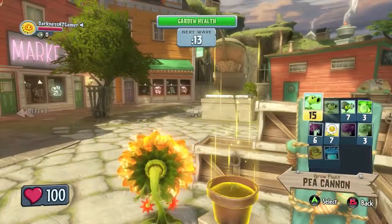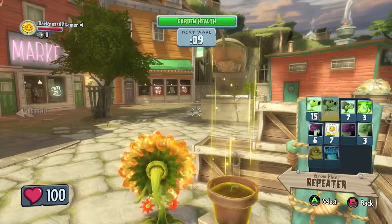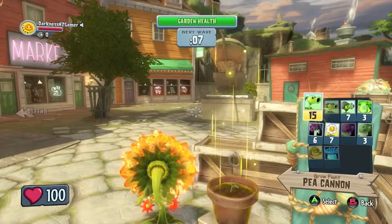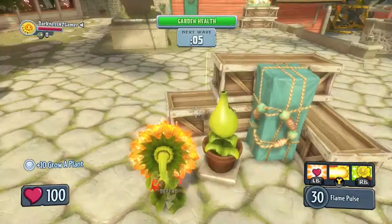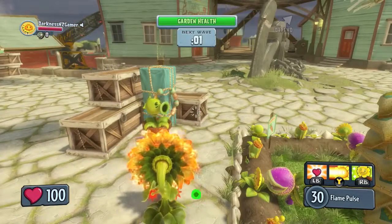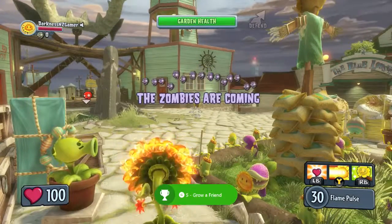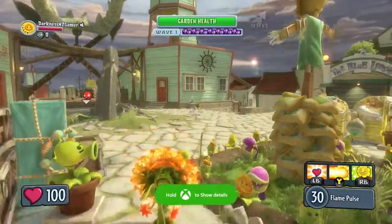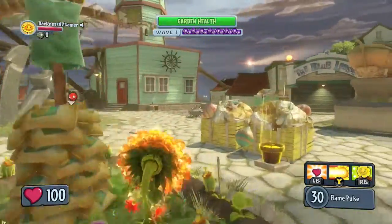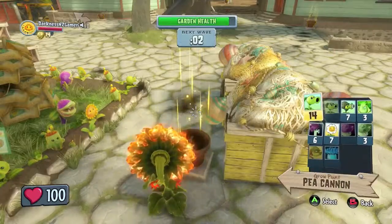Hey guys and girls, in this video we're going to be playing some more Plants vs. Zombies Garden Warfare and getting the achievement 'Cousins'. To do this, you need to grow five plant pots in a session — specifically, you have to plant five of them in a single game, in either Garden Ops mode or Gardens and Graveyards.